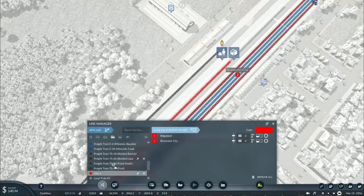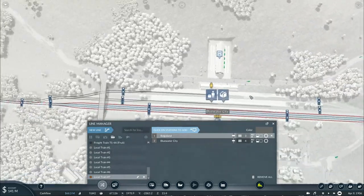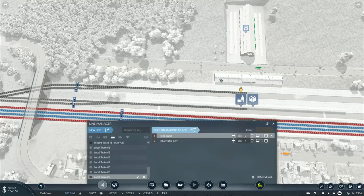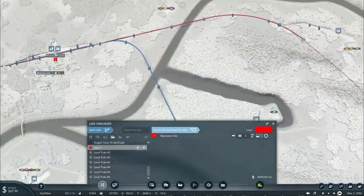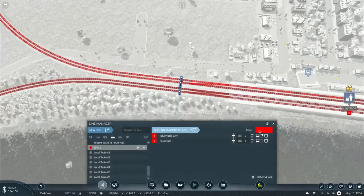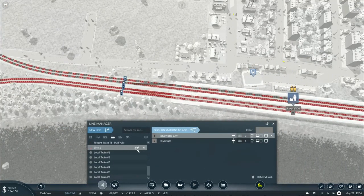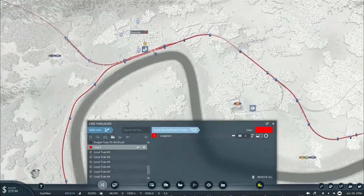We'll connect this station to Blue Water — this will be known as Local Train Number 7, painted dark gray. We'll operate another commuter train that will travel down to Riverside — this will be Local Train Number 8. We'll also need a local train from here, Longhorn to Riverside — this will be Local Train Number 9.